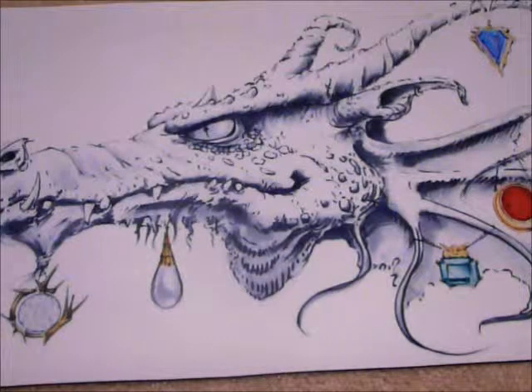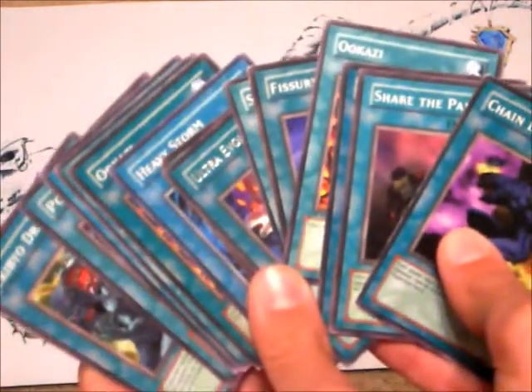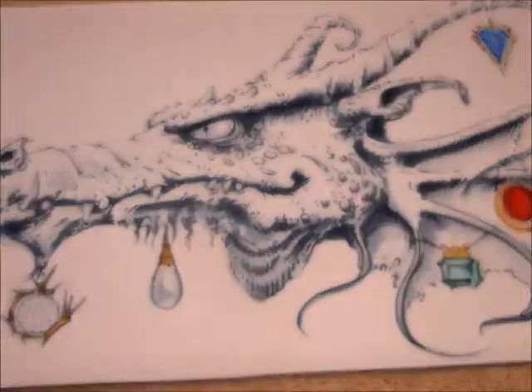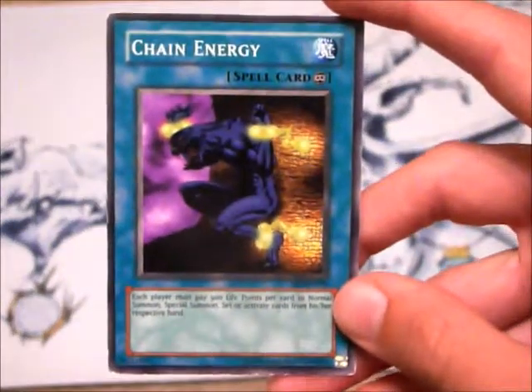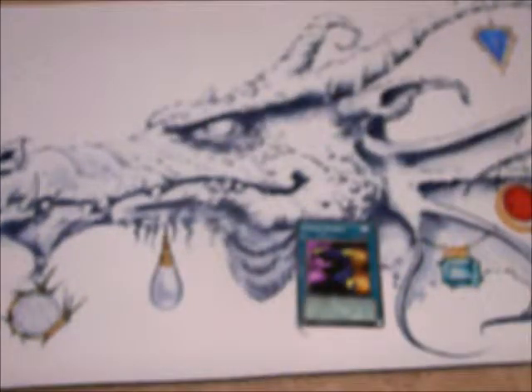Now we're going to move on to the spell and magic cards — this is the more interesting part and the part where most of these cards you will actually need to have in this deck. There are six cards in this deck that you will definitely need. You will need Chain Energy, which basically makes you and your opponent pay 1,000 life points each time you normal summon, special summon, set, or activate cards from your hand. Any cards already in the field are good to go.